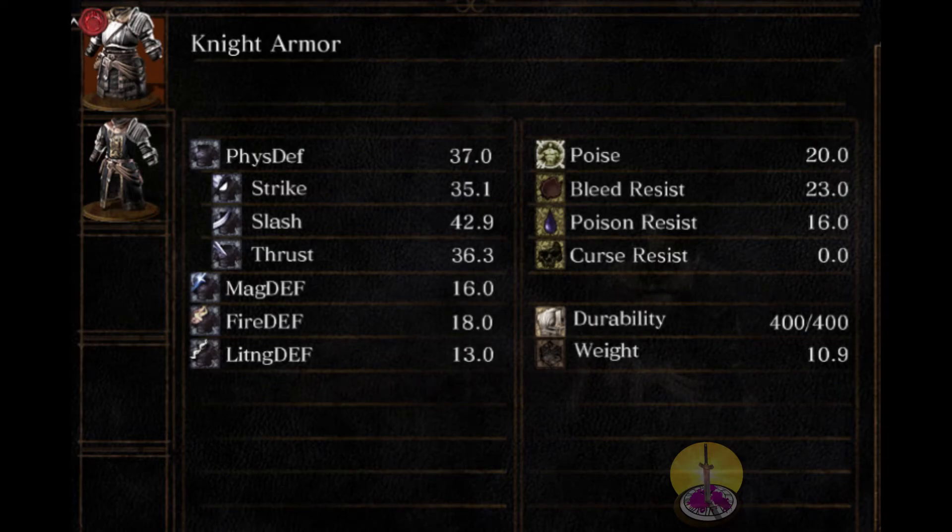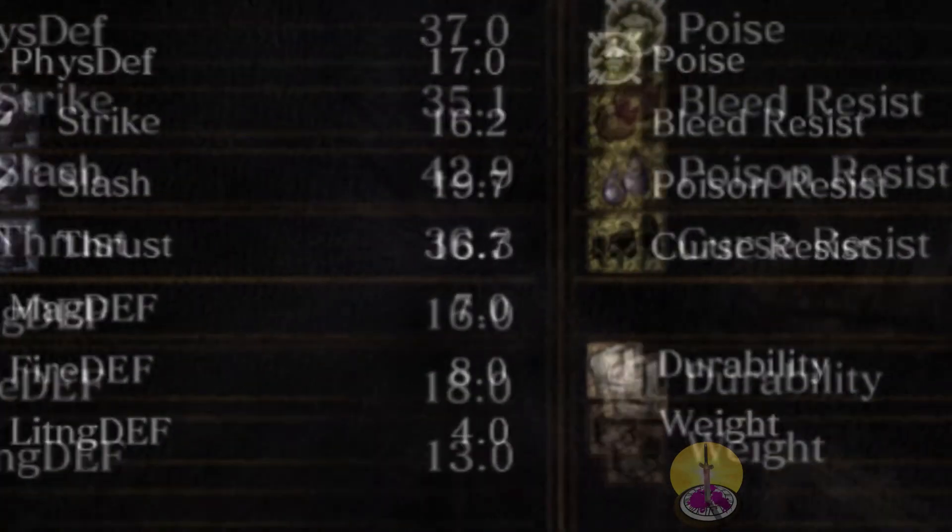Moving on to the main chest piece: 37 physical, which is a lot. Magic at 16. Fire at 18, which is alright. Lightning at 13, which is not that great. Poise at 20, which is solid. Bleed resistance at 23, eh. Poison at 16, and still no curse. The weight is 10, which is acceptable.